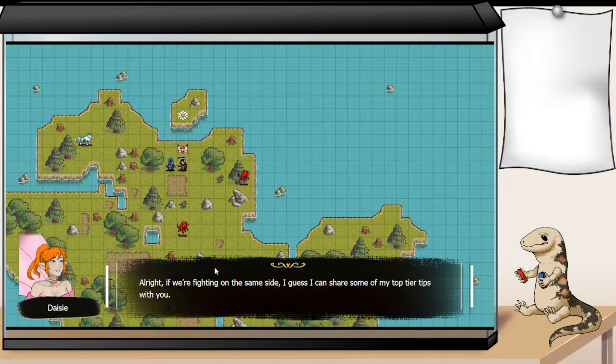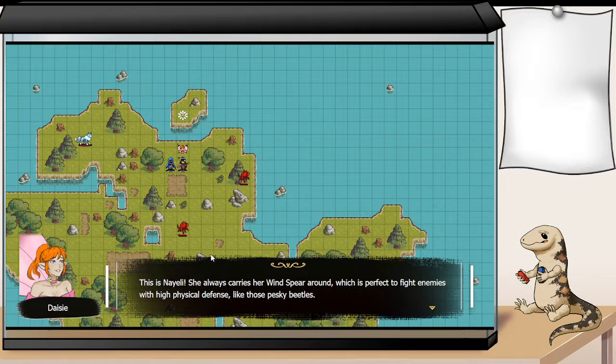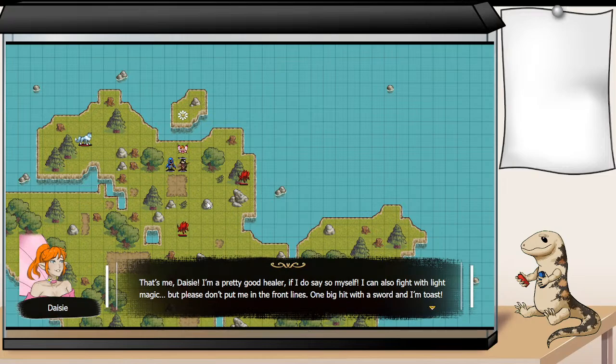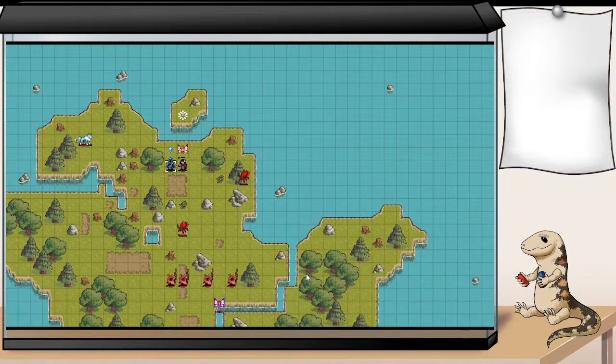Alright, if we're fighting on the same side, I guess I can share some of my top-tier tips with you. This is Naelli — she always carries her Wind Spear around, which is perfect to fight enemies with high physical defense, like those pesky beetles. She's also pretty good with that sweeping move of hers. She dashes in and out so quickly that her opponent can't even react to it, let alone land a counterattack. That's me. I'm Daisy. I'm a pretty good healer. I can also fight with light magic, but please don't put me on the front lines.